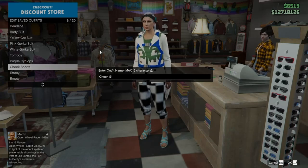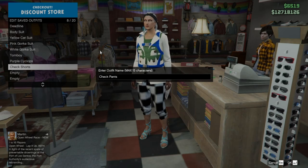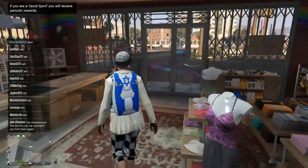GTA recognizes when there's checkerboard stuff and it doesn't let you edit it in the store. If I find out a way to edit it, I'll definitely let you guys know. But for now, that's how you save it and get that sick checkerboard outfit.